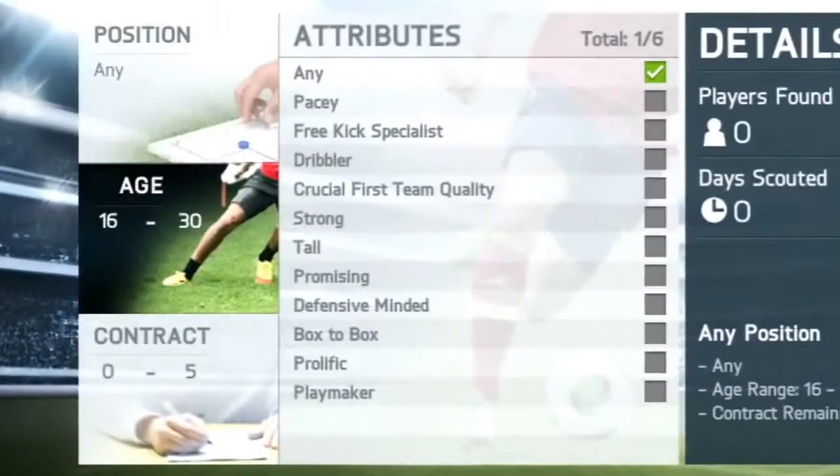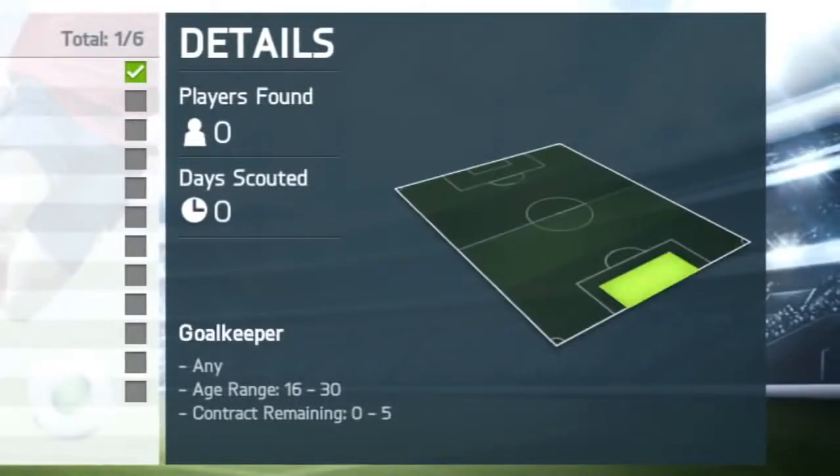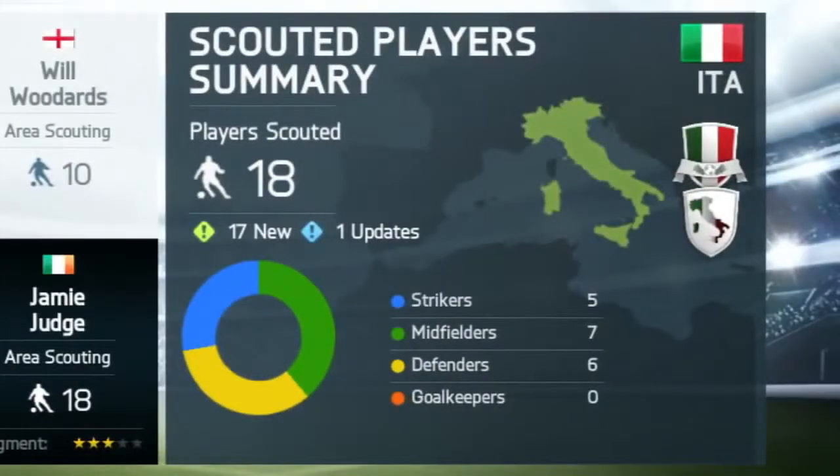Specify the type of player you're looking for by giving a range of criteria to your scouting network, based on your team's needs. Once instructions are given to each scout, they look in their different regions for players that match any of your criteria.